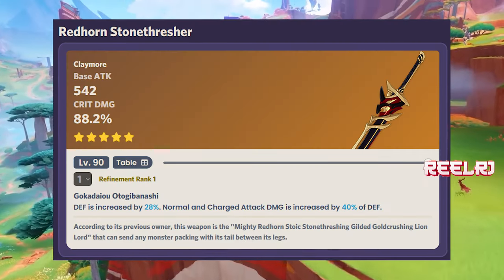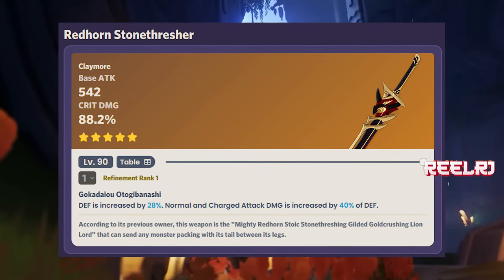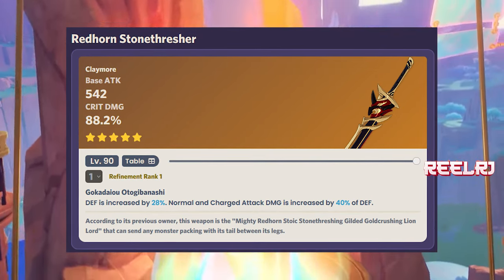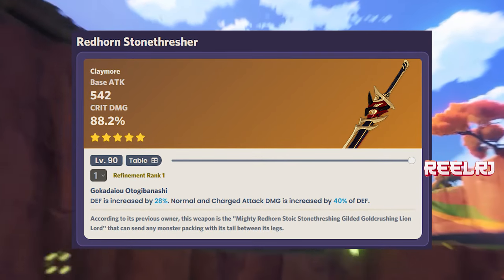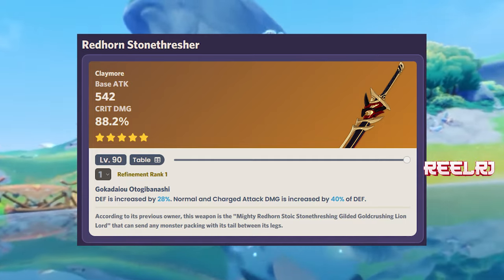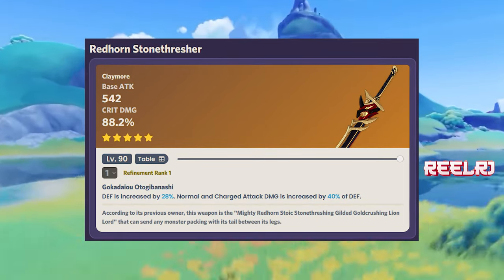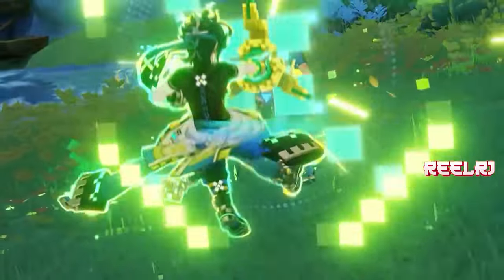On number four is the Red Horn Stonethresher. I put this weapon at number four purely because of the crit damage it provides. I know this weapon is based on defense and is the signature weapon of a defense-based DPS character, but it scores here only because of the crit damage — 88% crit damage. I don't even care about the refinement ability. With 88% crit damage and 542 base attack, it earns the fourth spot.